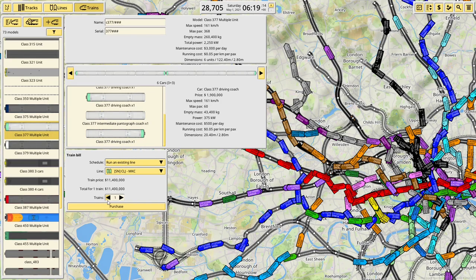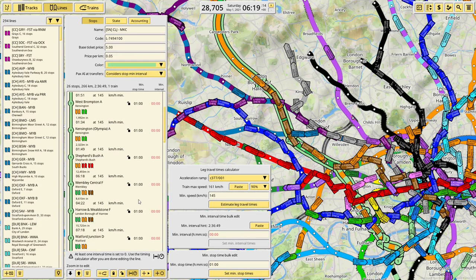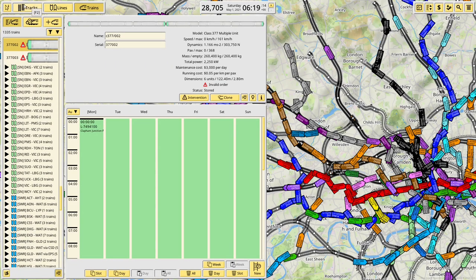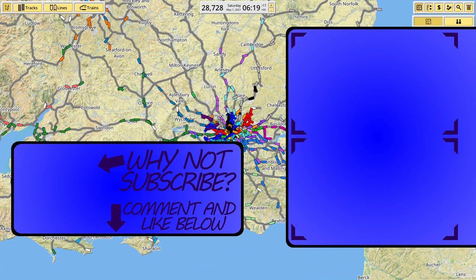One train for now, paste the speed, estimate travel times and stop times. I want to up the time at Milton Keynes to 10 minutes. It's an hourly service, so that's three trains - I need to clone it twice. So that's the services in place. I'll click play and the game will lag like crazy, but they exist now. Thanks for watching and I'll catch you in the next one.